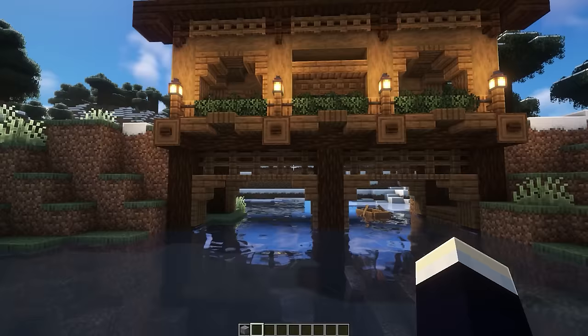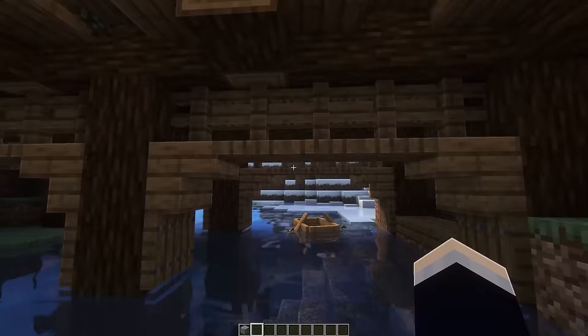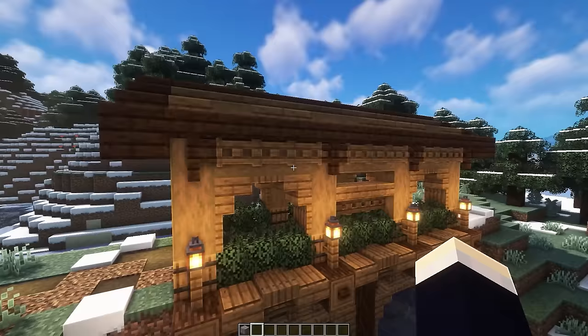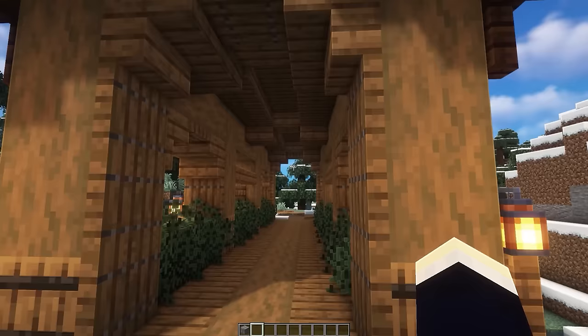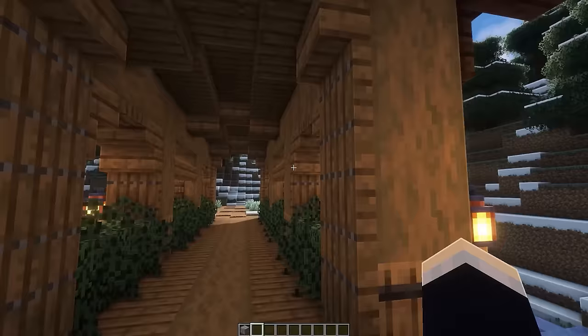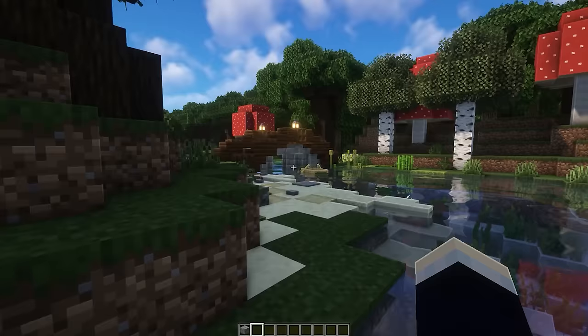The snowy biome bridge is still quite detailed but not as intricate as the flower forest one. At the bottom there's a sailthrough area, leading up to the main bridge with archways and a different design in the center, and at the top a simple slab roof. It fits the snowy biome well, though it would look good in a regular spruce biome too.